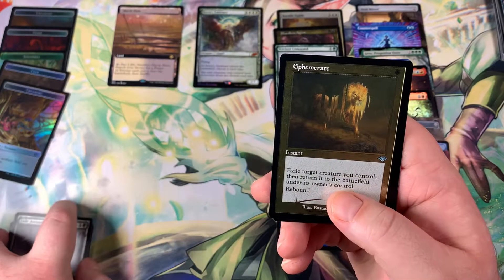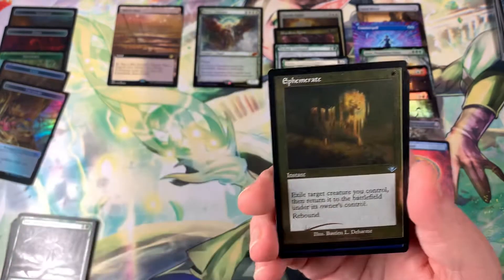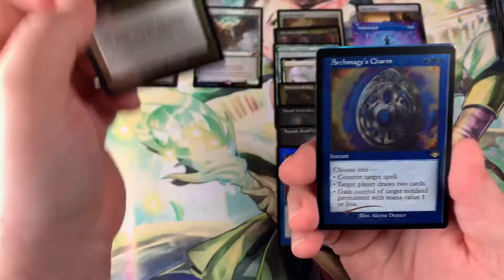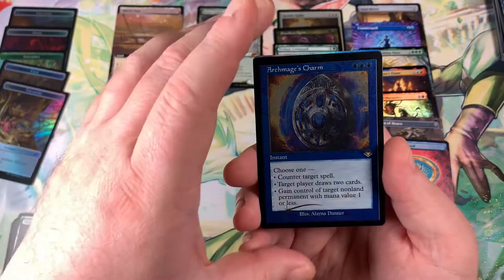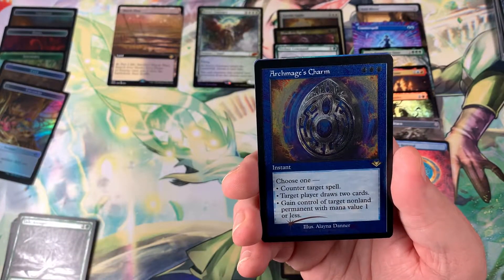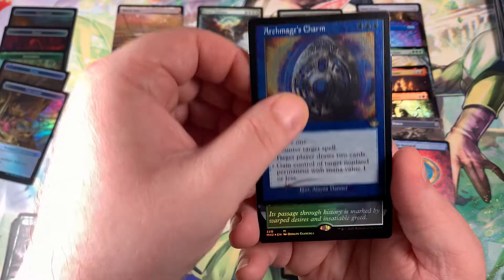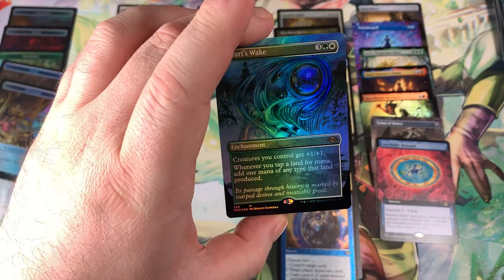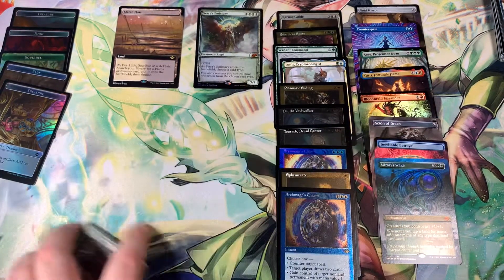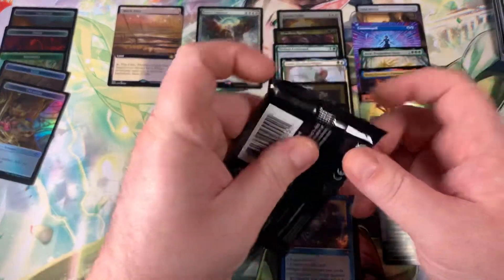Mind Collapse and Ephemerate — another one of those Modern Horizons old frame cards. We have the Etched Foil. We have another Archmage's Charm Retro Frame, this is a Modern Horizons 1 right here, ladies and gentlemen. We have something pretty nice — it looks like it's a foil, it's an Extended Art, Borderless in the back. So we have Archmage's Charm Foil Etched Foil. We have Mirari's Wake, Foil Extended Art — not half bad. I would say this is probably like eight or ten bucks. Mythic pull at the end there.